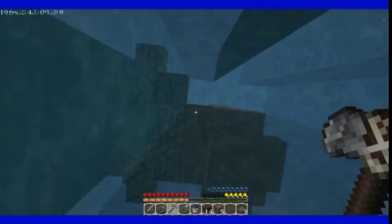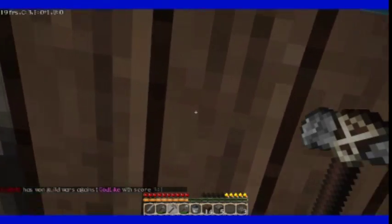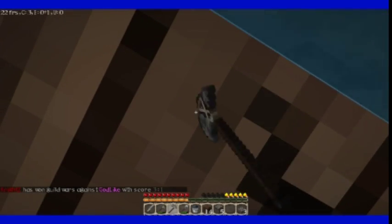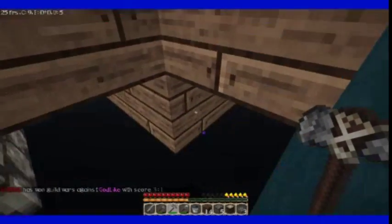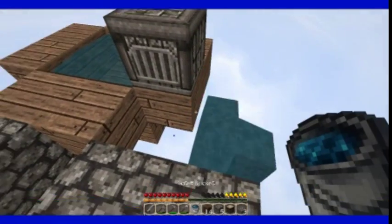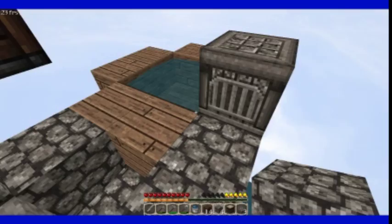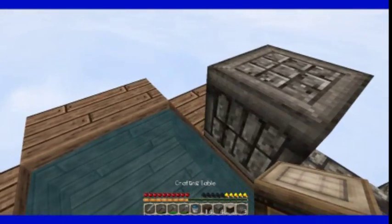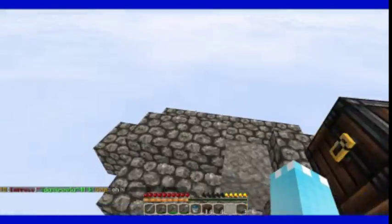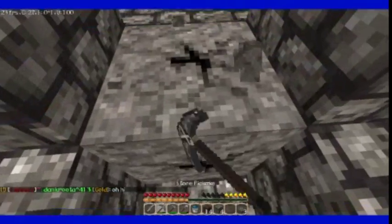Oh my gosh, that was almost really bad. Right now I want to grab this crafting table. Yes, I got it. Because it's my crafting table and I don't want it to be really close to falling. So there we go — this is a crafting table. Yeah, that's what I thought. I'm not used to this resource pack yet.